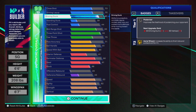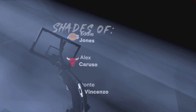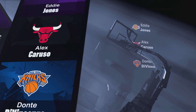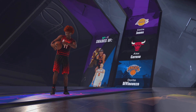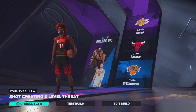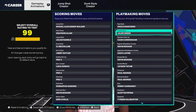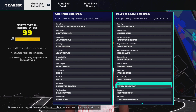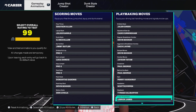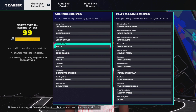Let's see what this build comes out to: Eddie Jones, Alex Caruso, and Dante Cunningham comps — you got a shot-creating three-level scorer. These are the six badges I have on it. For the jump shot, I'll quickly go over it. That's the end of the video — appreciate all the support, and catch y'all next time. Peace.